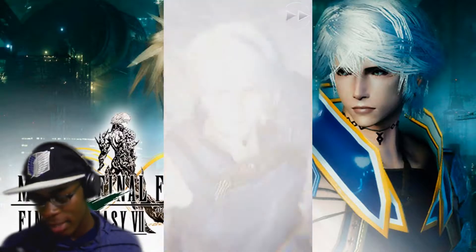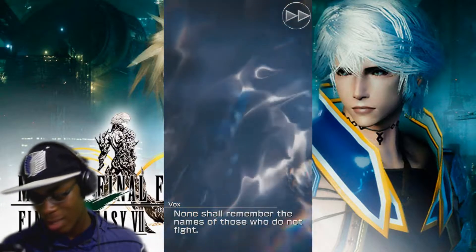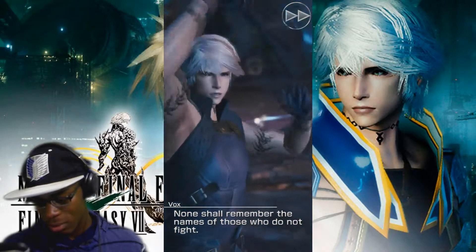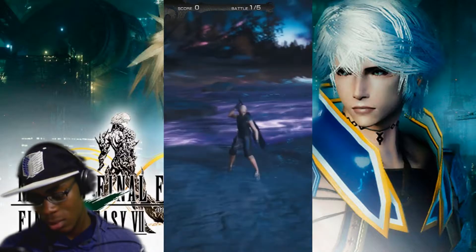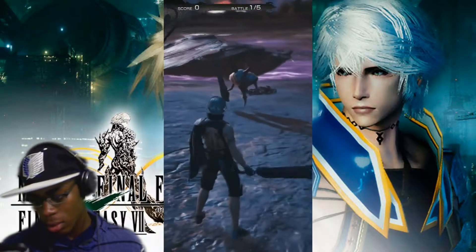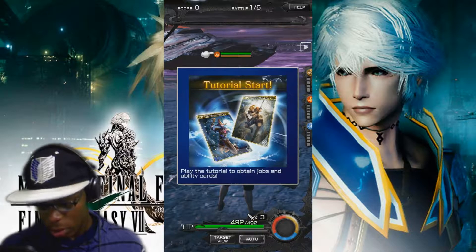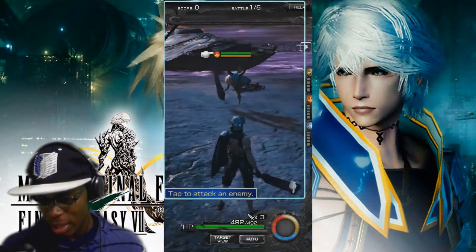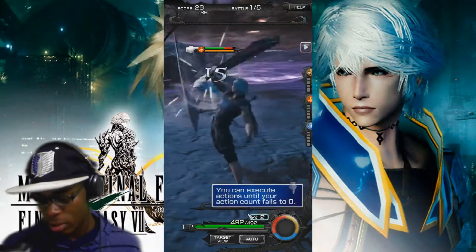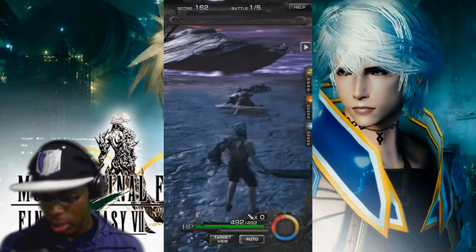Look at these guys, they got swords and stuff. Palamecia — those who don't... okay so wait, we're actually gonna do something. The tutorial starts: the player has the ability to obtain jobs and obtain cards. Attack — I just tap to attack.